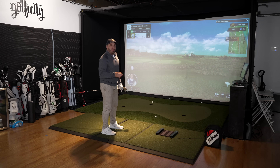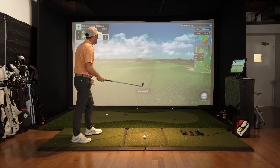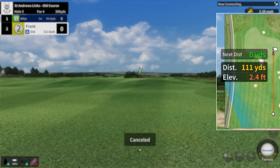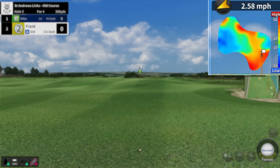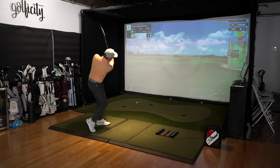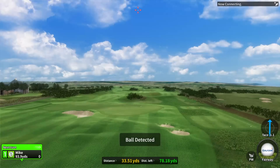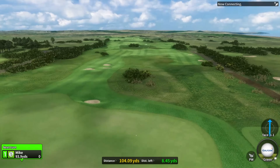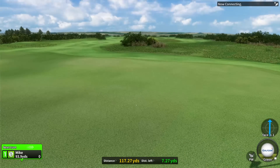Pretty much all the information you could possibly need is on screen: weather conditions and wind, distance, elevation, and even a great heat map of the green so you can see the high and low spots if you really want to position your ball.